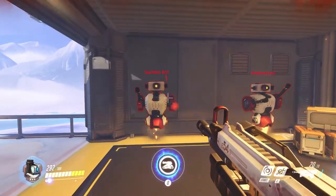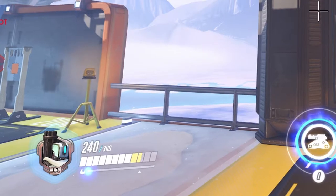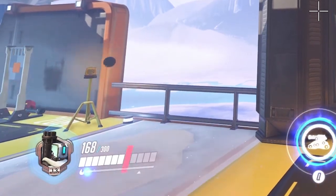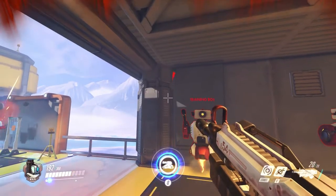If you take a look at Bastion's life points you will see it is separated into a white and a yellow part. The white part is standard HP and the yellow part is the armor. Armor points will decrease with half the value that HP would — one hit on the armor points counts for 4, but as soon as the armor is gone, one hit counts for 8.